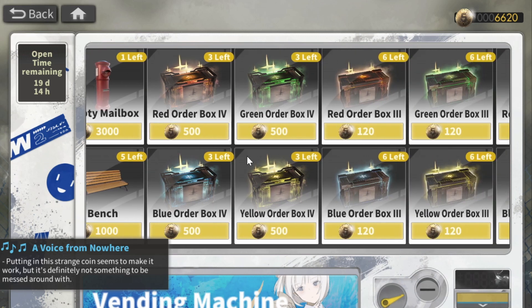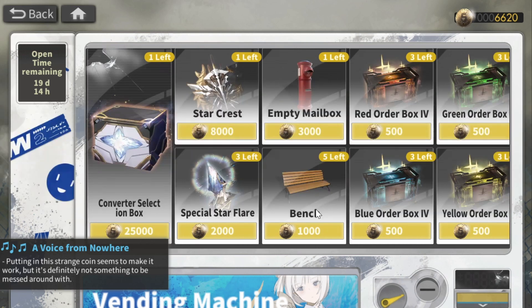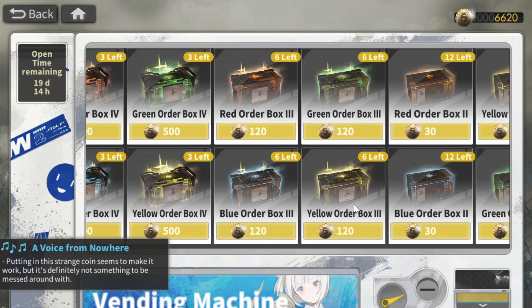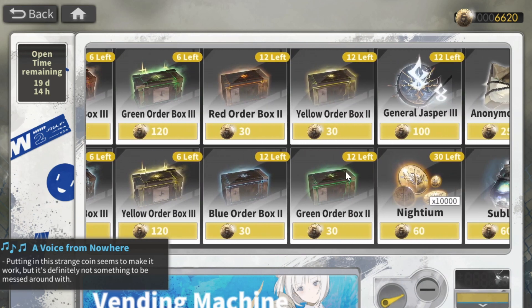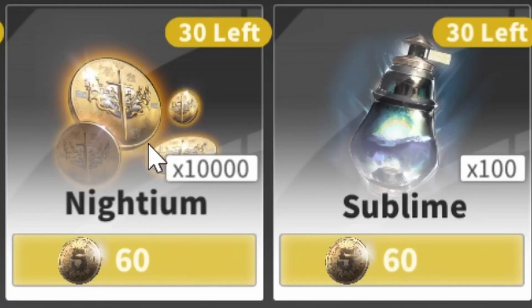In order to clear out this shop, you need 62,620 event points. It's the typical stuff: ascension boxes, materials to level up your units, level up their affinity, nidium, sublime to level up equipment.